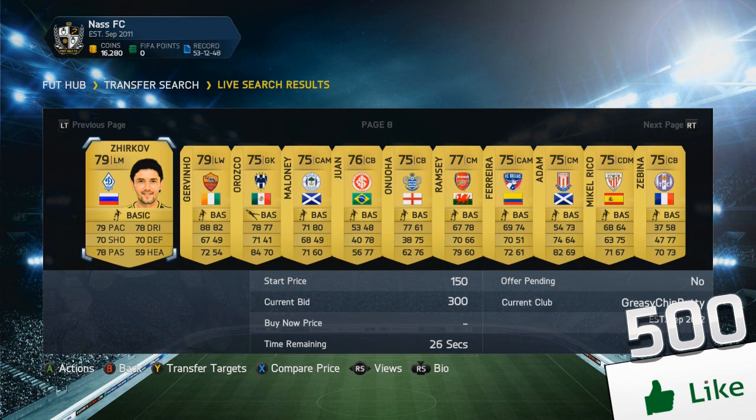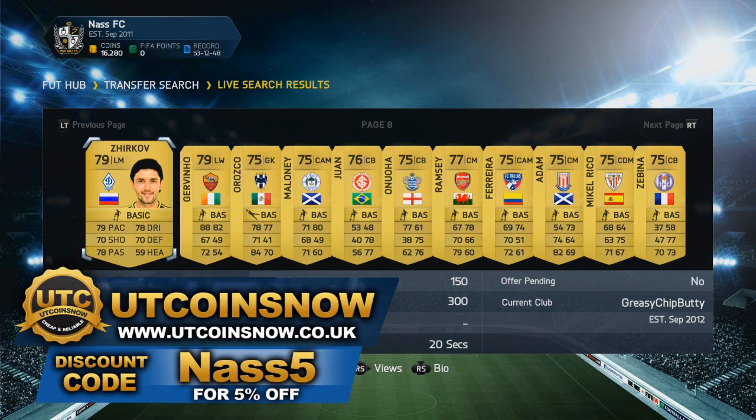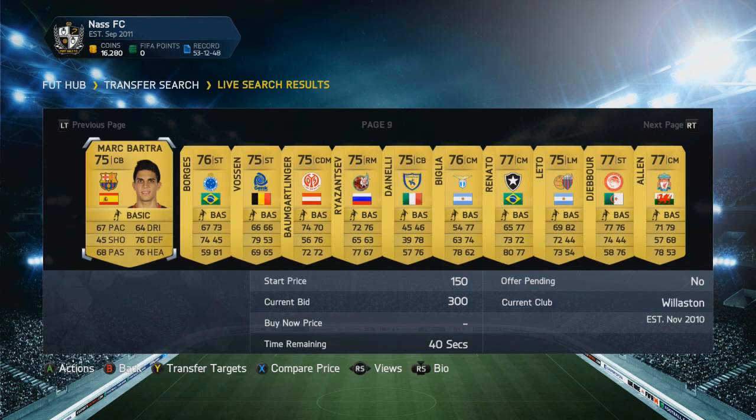Also guys, if you're looking for any cheap and reliable Ultimate Team coins, be sure to check out utcoinsnow.uk — the link will be in the description. Use the code NAS for 5% off. That is basically how this technique works.